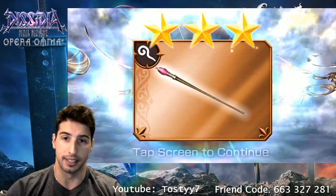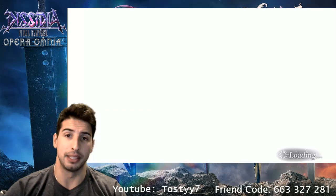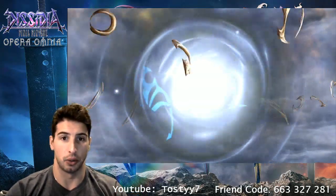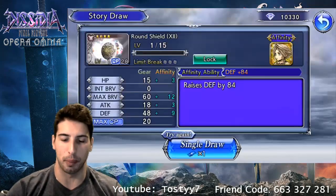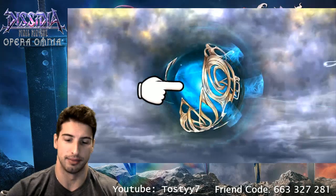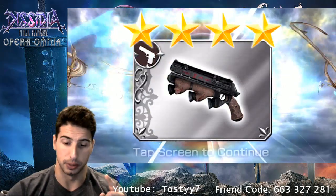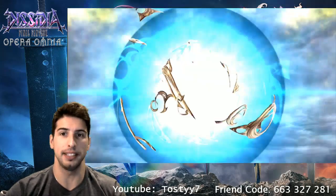I tried for Setzer - same thing, nothing. I tried really hard for Ramza and Tara and basically got nothing because Ramza's EX is so cool but I wasn't able to get him. Hopefully we can turn lady luck around, which we just did with two of Lock's EX weapons. But can we get Noel's EX weapon? That's the real question. Noel's EX weapon, if you're here, please show up real soon.